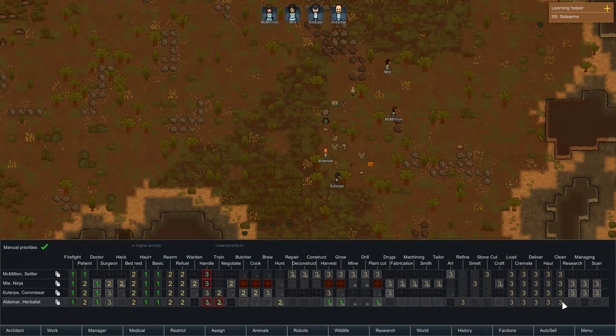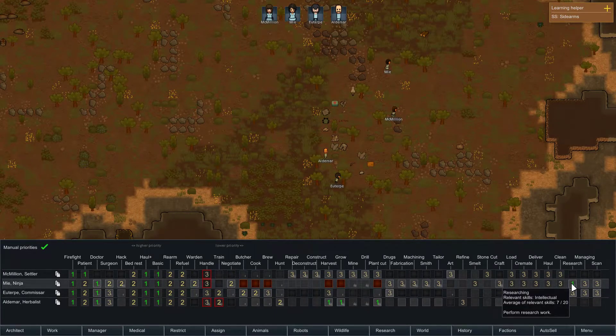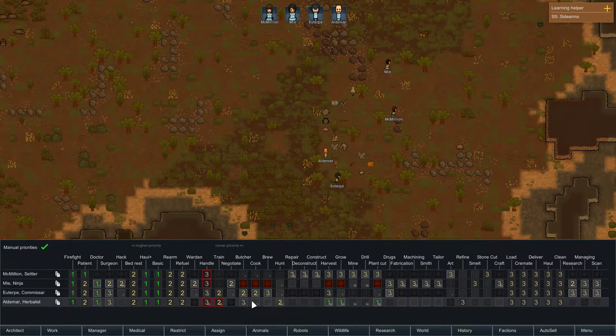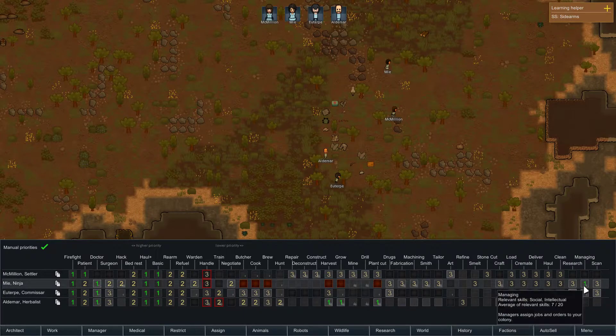Plant cut — the rest is no go. Euterpe can't do that. We'll have Adlamar cook — put her at cook three just because we'd still like to be able to do it. Euterpe will then be the researcher; they'll need that from the beginning, as well as managing. Stone cut, craft, tailoring, art, construction, deconstruction, repair — I think that'll be fine. I don't want to overlook hauling.